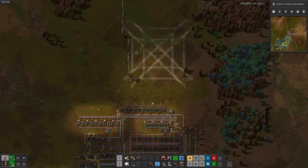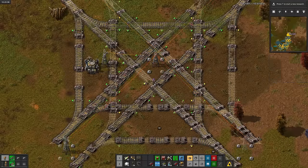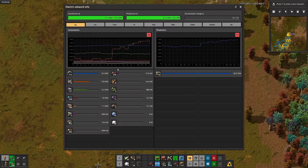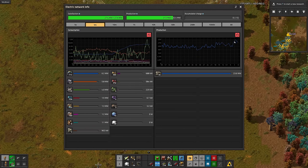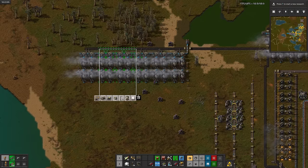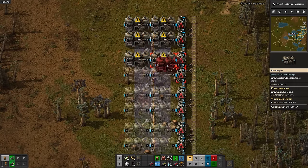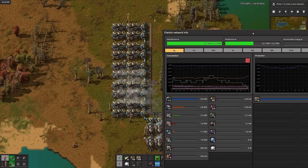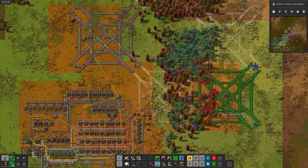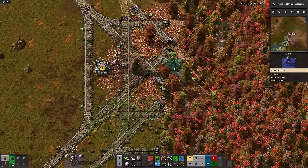Now let's set up that diagonal rail base. I'm smart enough to know that this is a slightly bad idea, but I'm stupid enough to do it anyways. But thinking ahead just a bit, we're about to build a ton of roboports, and there's no way our current power production is going to keep up with that. So before we build any more rails, we should upgrade power production again. Now we can start building more grid. Building a train base like this is super expensive up front, but it'll definitely pay off in the long run.